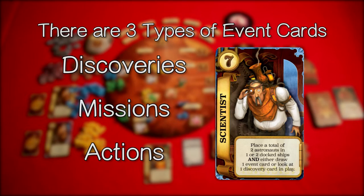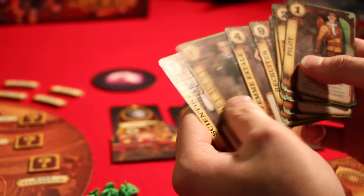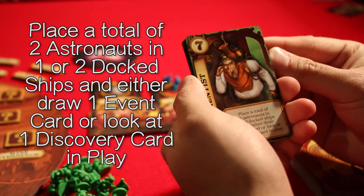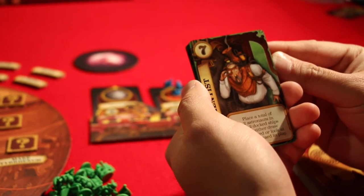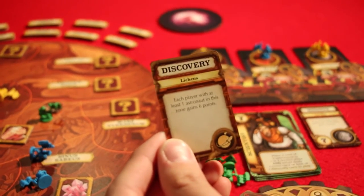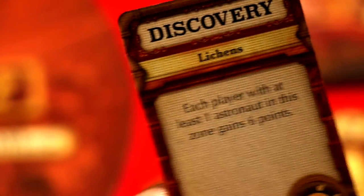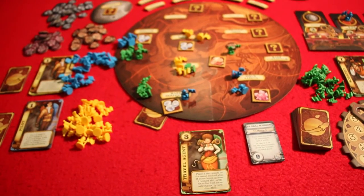You earn event cards from playing the scientist card, which is number seven. It says: place a total of two astronauts in one or two docked ships, and either draw one event card or look at one discovery card. I'm going to draw one event card. Only I get to look at this — it says each player with at least one astronaut in this zone gains six points. I'm going to be able to place this on any outer zone on Mars, and only one discovery card can be attached to a zone.